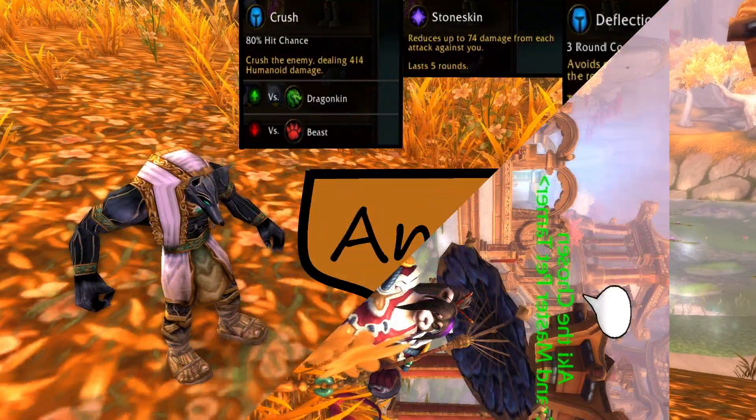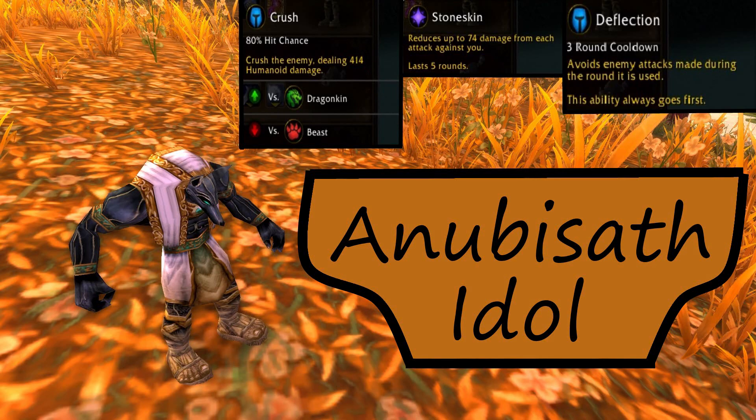Here's what you'll need. Up first we have the highly useful Anubisath Idol battle pet. These are usually fairly cheap on the Auction House if you don't feel like farming one, and they're well worth having. Set its abilities to Crush, Stone Skin, and Deflection.